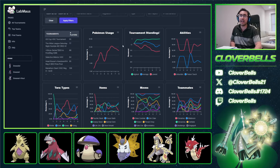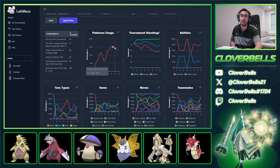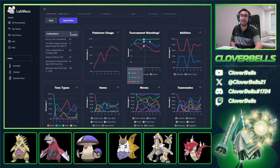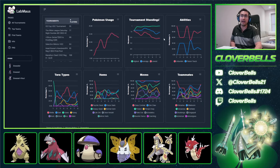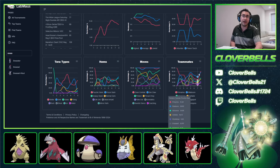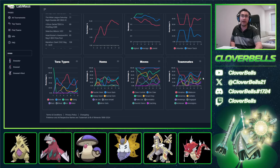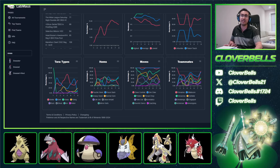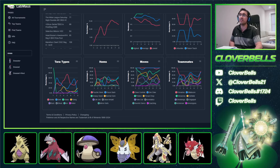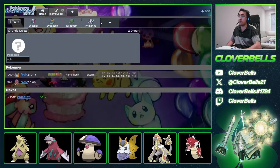You can see the usage stats — look at the rise of Hisuian Sneasler over the past couple of weeks. Tournament standings are very strong. Looking at the teammates data, it looks like a Fire/Water/Grass core: Primarina with the top usage, then Rillaboom coming in second, followed by Volcarona in third. That makes a lot of sense given where we are in the meta.